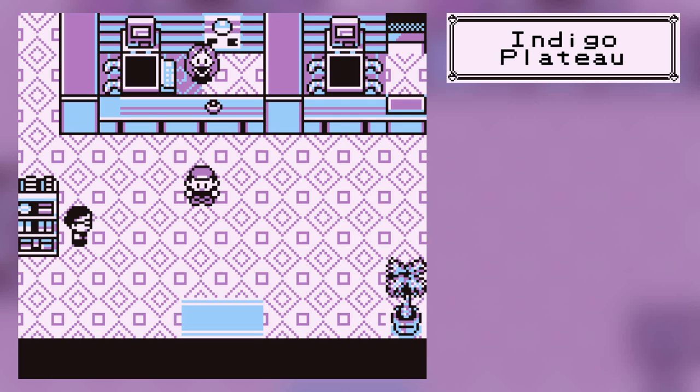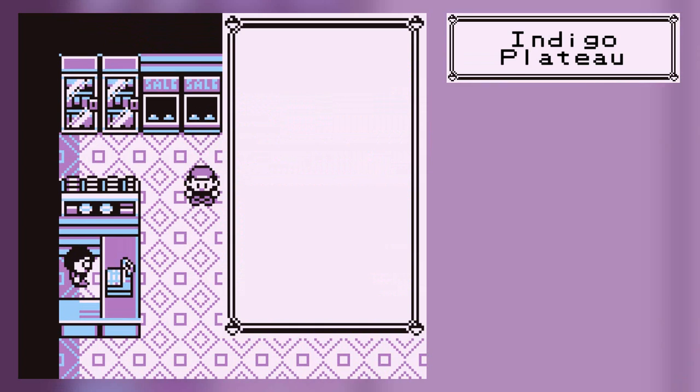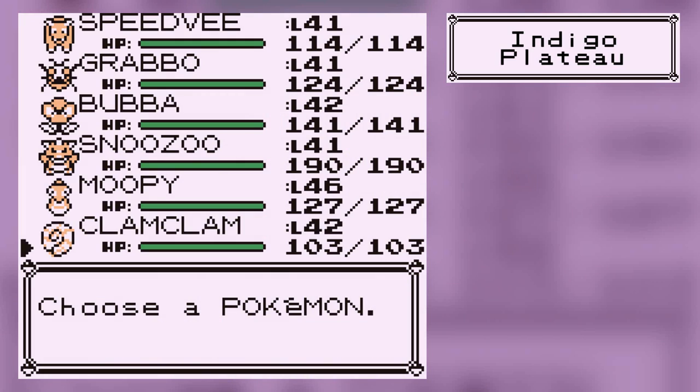Hey guys, it's B&O, welcome to the Indigo Plateau, and more so welcome back to Pokemon Blue. In the last part we headed through Victory Road, finished it, and got Moltres, who was just sitting there. In this part, we're ready to fight the last four trainers of the game.